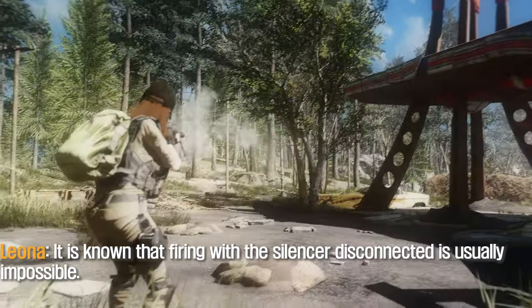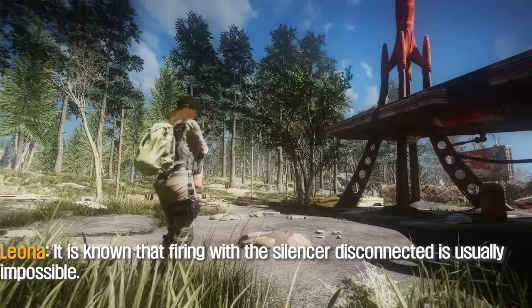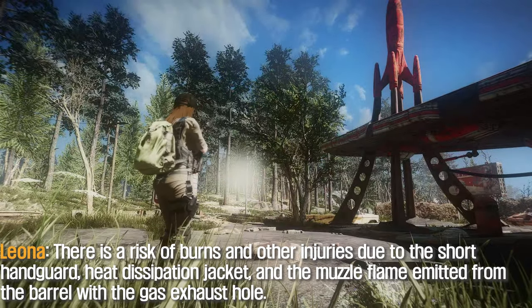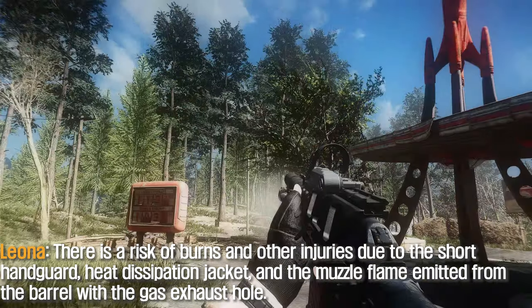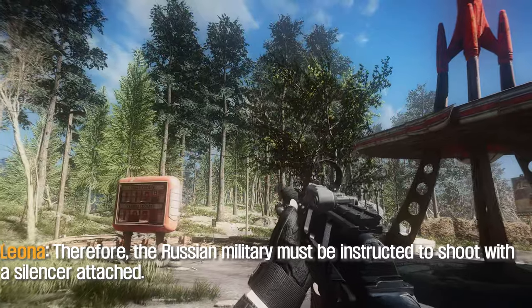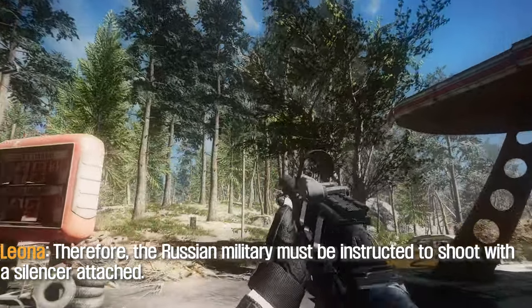It is known that firing with the silencer disconnected is usually impossible. There is a risk of burns and other injuries due to the short handguard, heat dissipation jacket, and the muzzle flame emitted from the barrel with the gas exhaust. Therefore, the Russian military must be instructed to shoot with a silencer attached.